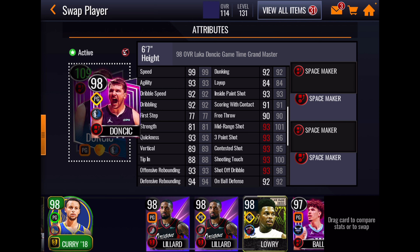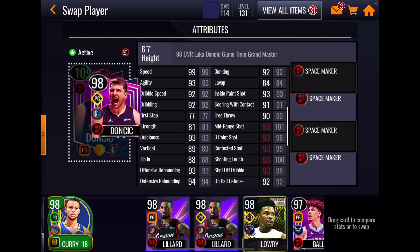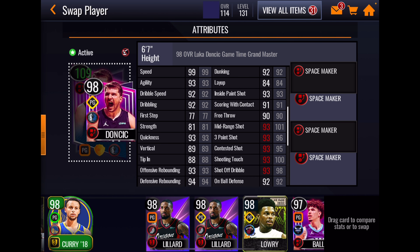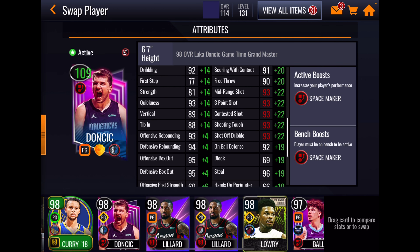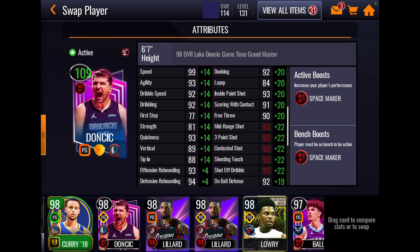96 three, 95 contested. 100 shooting touch — that's a really big stat. This card plays. He's got good defense: 92 on ball, 96 steal, 90 interception — all good stats. Great playmaking stats, and really good box out. And that's Luka Doncic. That only leaves us with one guy — we've already looked at his stats. So he's going to have a 101 primary rebounding.